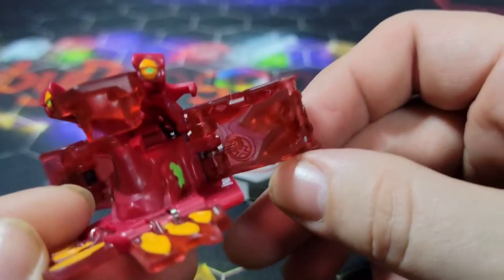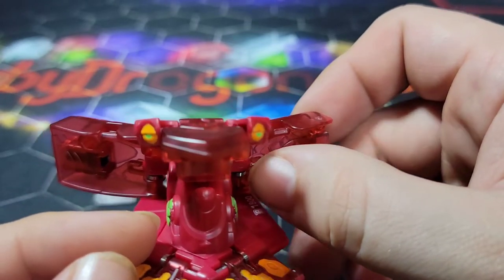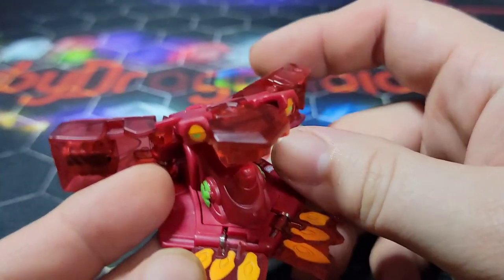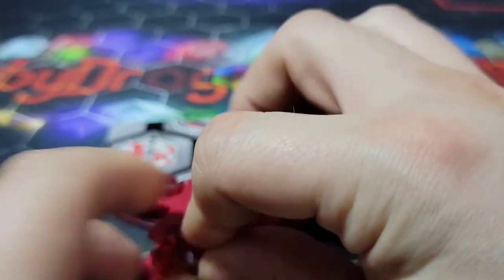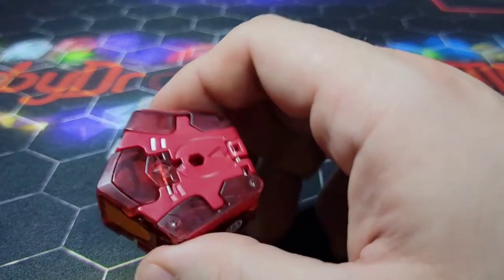So I guess that is the foot for Ultimate Villoc, I believe. It's a very simple design, very easy to put back together. All we do is fold this back up, fold the head back into position like this, and then just fold in the side panels. And there you go — very simple to do.